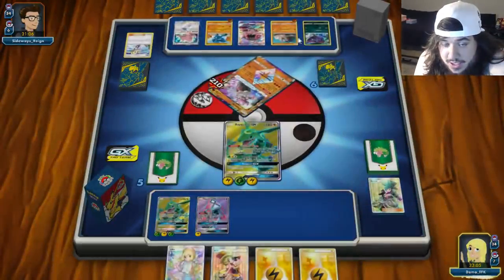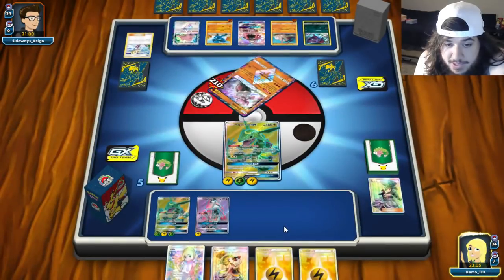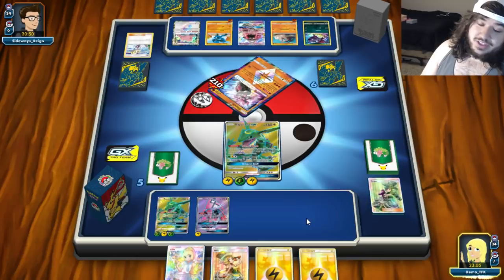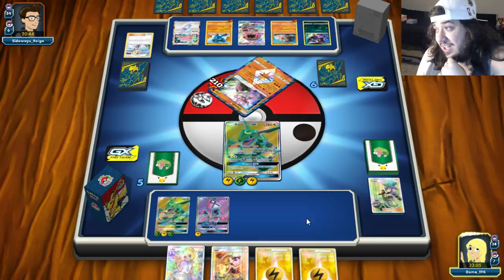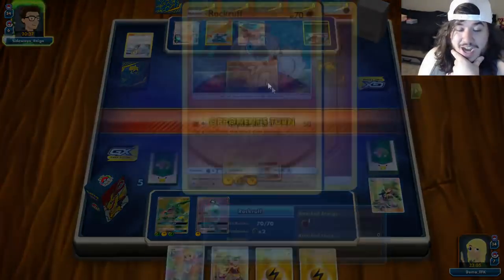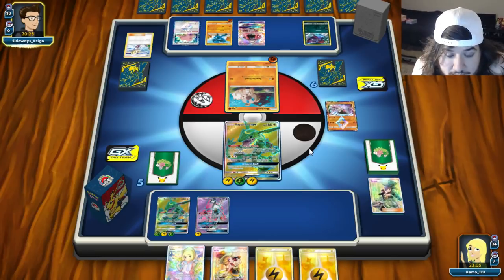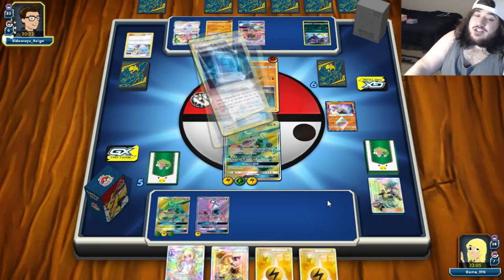We took a knockout, going down to four prize cards. This guy can't take a knockout on us. Rockruff is doing ten to 150 maximum — can't do any more than that. No matter what, we're going to take another knockout this turn and go down to four prize cards. We might have enough energy in the field to just win the game.